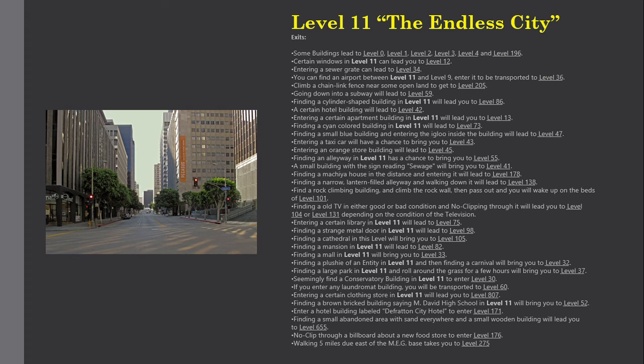Finding a large park and rolling around the grass for a few hours will bring you to Level 37. Finding a conservatory building leads to Level 30. Entering any laundromat building will transport you to Level 60. Entering a certain clothing store leads to Level 807. Finding a brown brick building labeled 'St. David High School' leads to Level 52. Entering a hotel building labeled 'Deferred City Hotel' leads to Level 171. Finding a small abandoned sandy area with a small wooden building leads to Level 655. No-clipping through a new food store leads to Level 176. Walking five miles east of the MEG base takes you to Level 275.